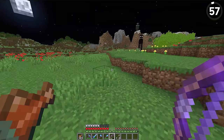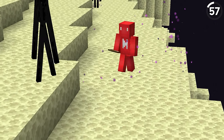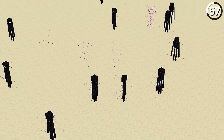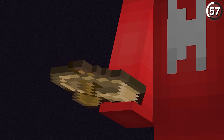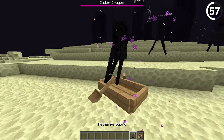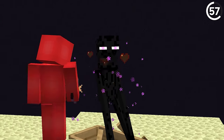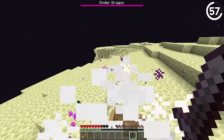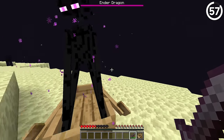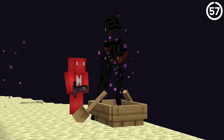Endermen aren't always the easiest to kill, and their teleporting can be especially problematic in the end where the last thing you want is to get sneak attacked. To cut their magic show short, all you need is five planks. After crafting a boat, place it right next to an enderman and that sucker will be locked right into place. As long as you don't break the boat, you're free to slice, dice, and slay the foe. They do still have pretty massive arms, so don't get too close to the bash zone, but keep your axe out of harm's way and this works pretty well.